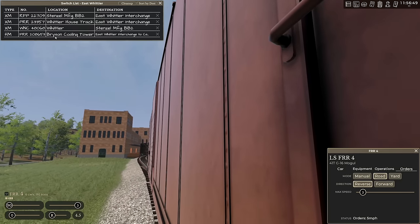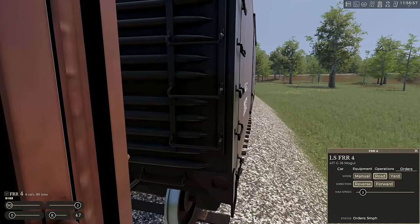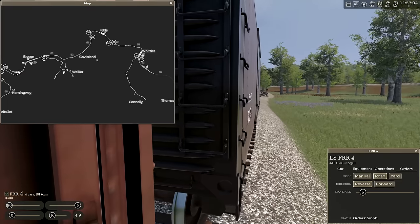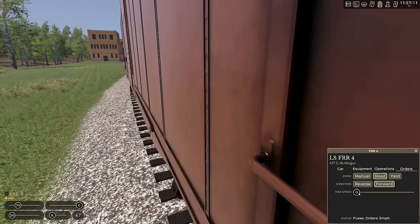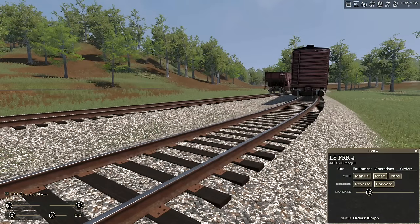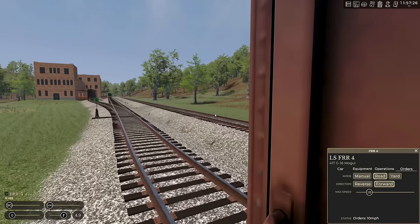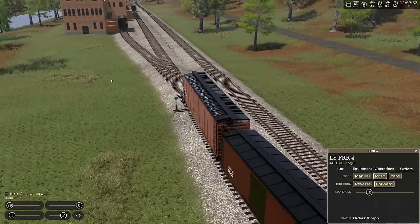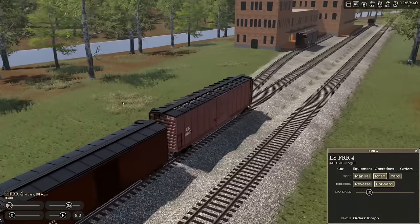We've got a few pickups left here. Some of that is for number three, which is sitting over there — you've also got the passenger train, so there's just so much going on. Busy day on the railroad. We just need to spot that back at the dock and get on out of here, back over to Bryson.